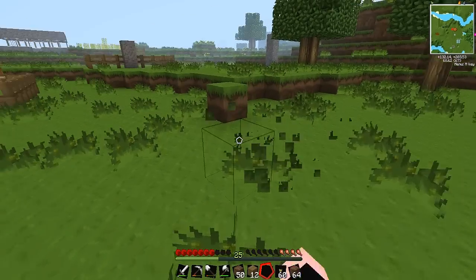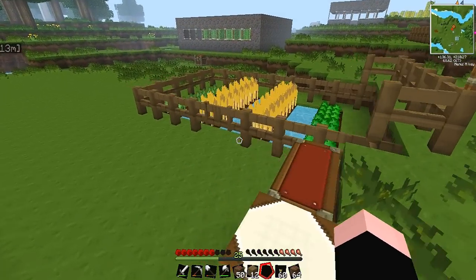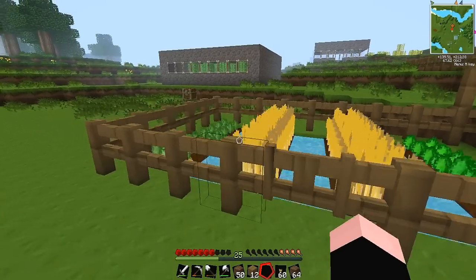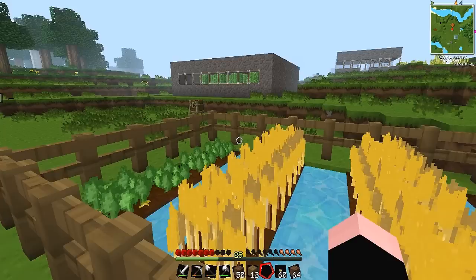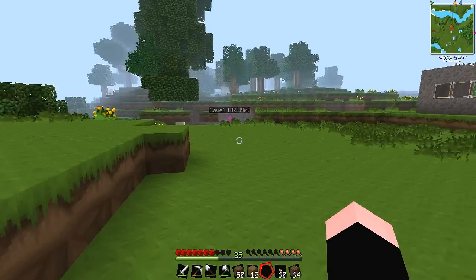Oil is really important in Techit — you'll get to know it in a future episode, hopefully. This is our farm. It's a really basic farm — we just put fences so that monsters don't get in. It's for wheat, potatoes and carrots, and we're trying to improve it.